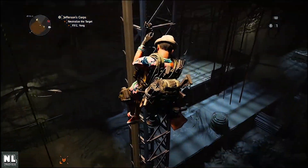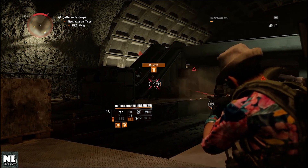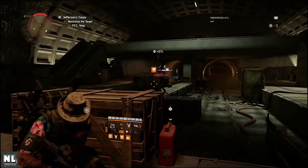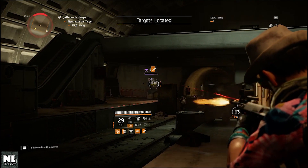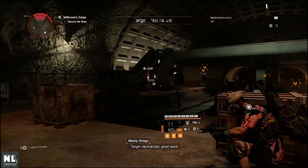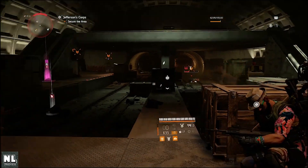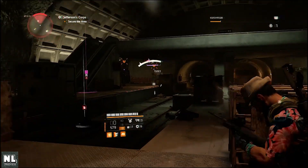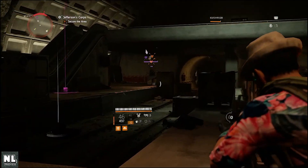Let's take out this high value target. You can see this SMG just wrecks. Every time I hit a critical and destroy those weak points, I'm getting ammo back into my gun automatically — that's the Liberty's Independence talent working.